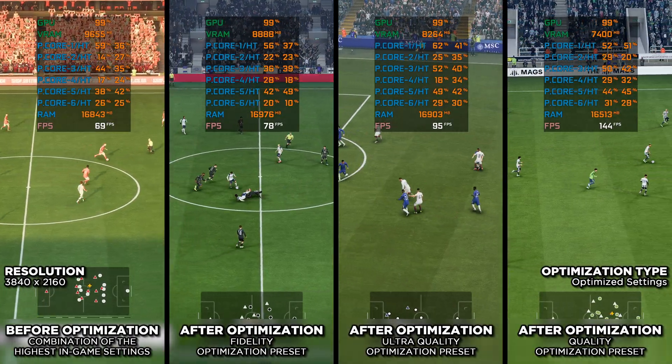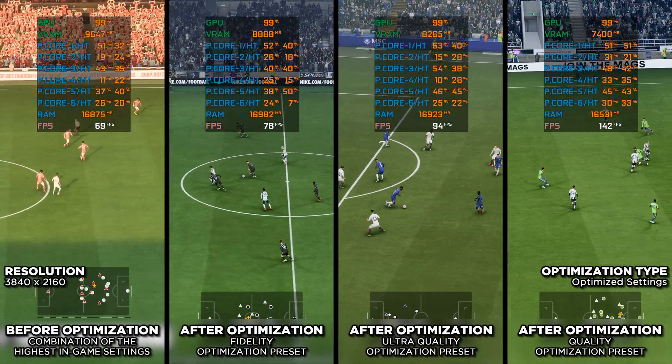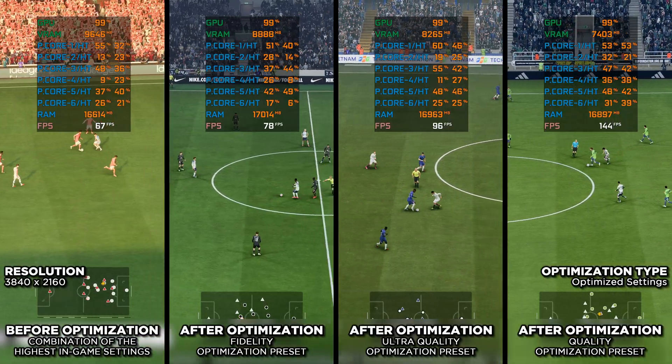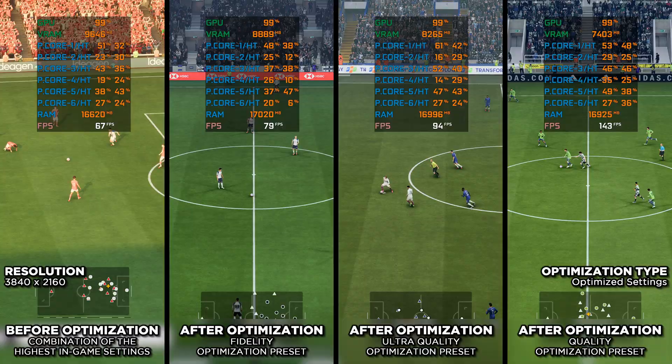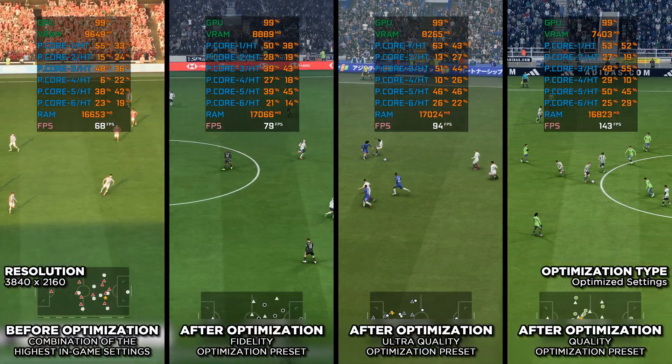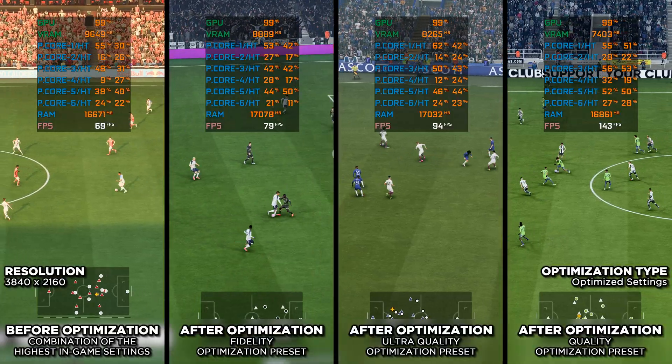EA Sports FC26 brings the next evolution of football gaming, with new mechanics, upgraded visuals and an even more realistic pitch experience. But with all that fidelity comes the challenge of maintaining smooth gameplay, especially on PC.